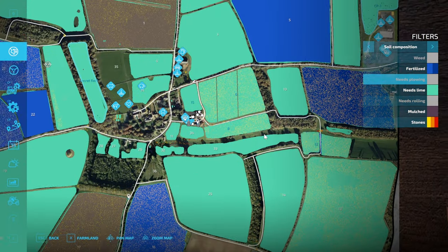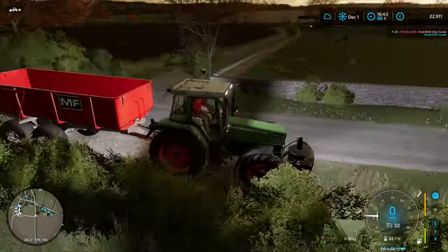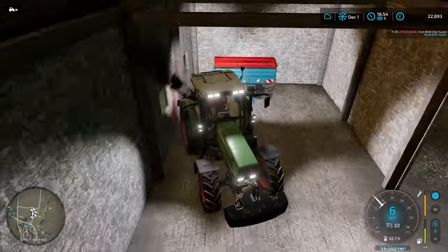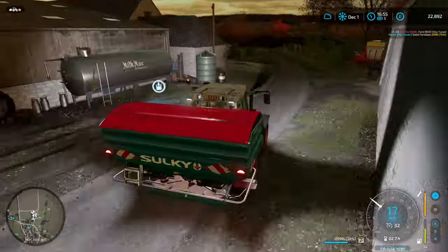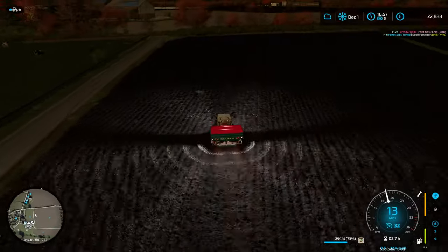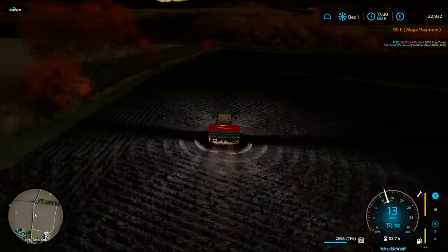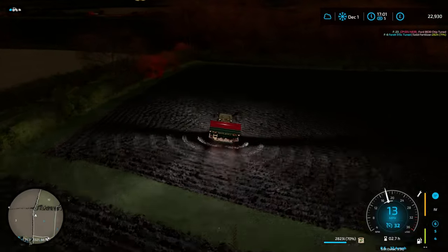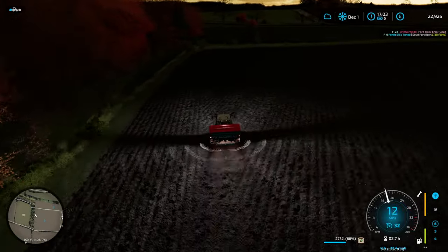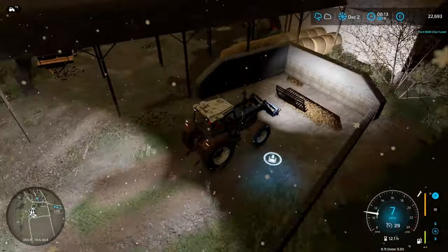Just looking at which fields need lime and if there are any lime buy points on the map. I was thinking of buying a trailer full of lime, but instead when we need that we're going to go and buy big bags. Just going to get some fertilizer on field six first - we had fertilizer knocking around from doing fertilizing contracts earlier in the year. Just treating this as one field to get the fertilizer on it. Haven't fully decided on a crop rotation yet so we'll see how that goes.